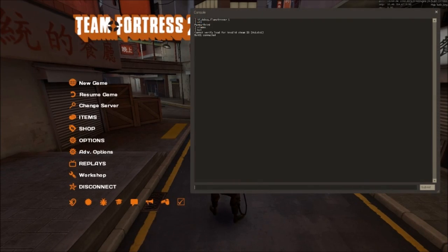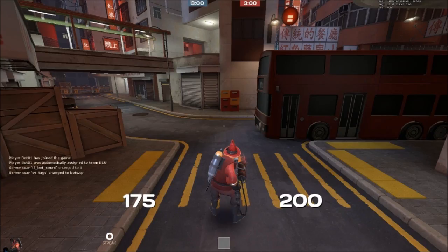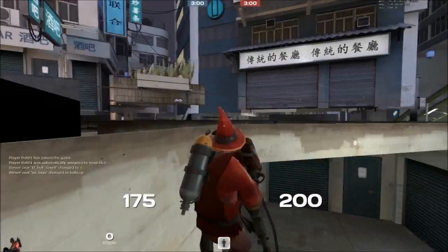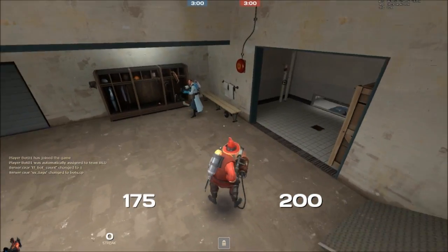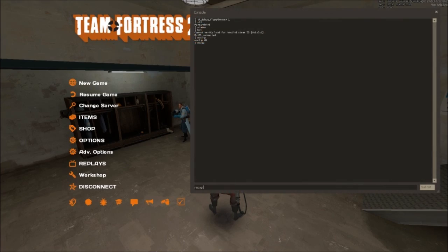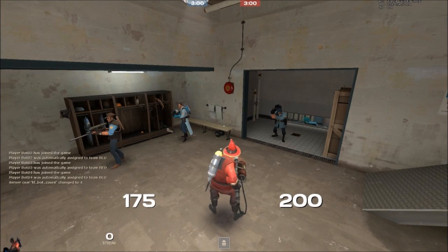To demonstrate this better I'm going to get a bot in here if I can. Let me go grab him. I don't want a medic — I'm not smart enough to know how to change his class, so I'll just bring more in until I get a pyro.